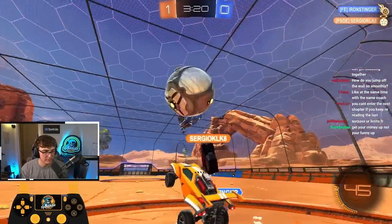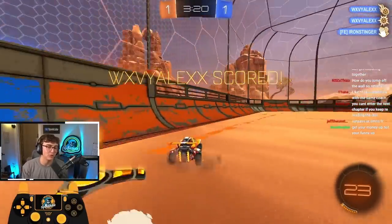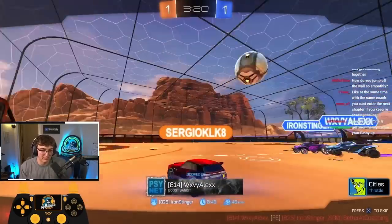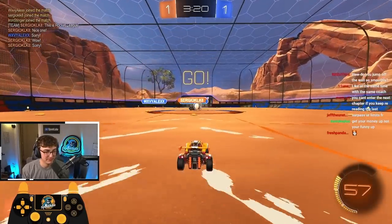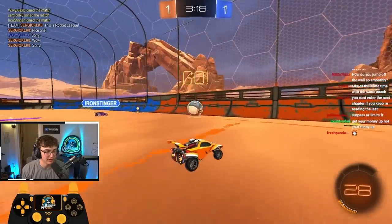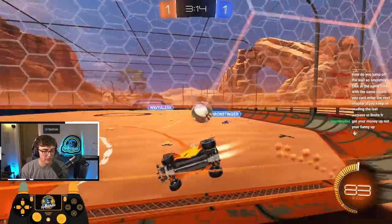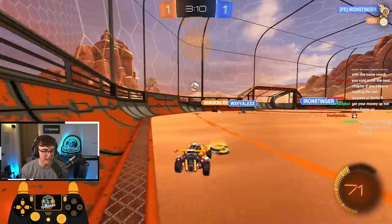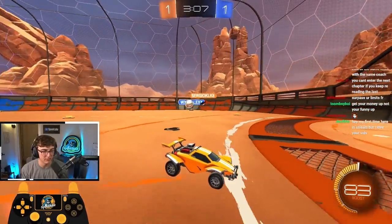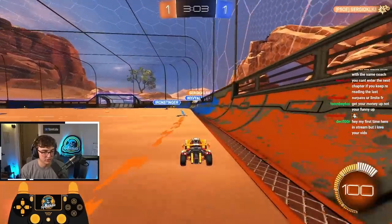My teammate hits it up. He's kind of just centering there for them — you can clear that and jump up and read it, but I'm gonna assume you can't. I'll cheat up. The ball's gonna go to the side. I could beat him, but it's probably better to just go to the corner and get boosts. I'm just blocking the angles, making sure we're all safe. Once I realize I have time, I'll rotate around and get to net, then pick up boosts and push up.